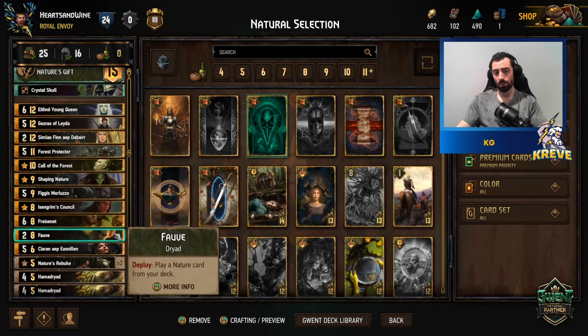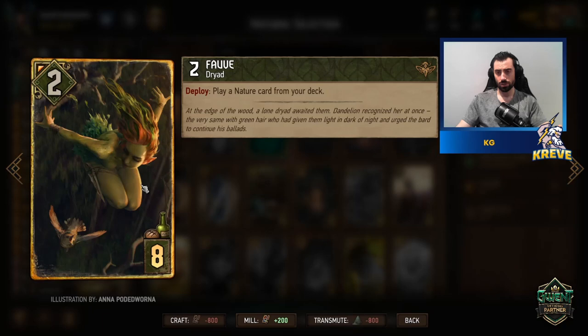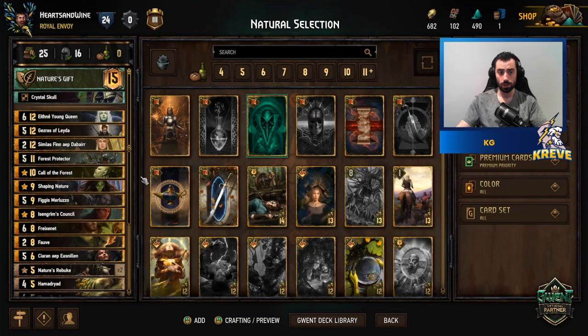A great way to get Shaping Nature out is through this card — it lets you play a nature card from your deck. It's an echo card so if you don't have Shaping Nature, your first target should be that echo. She's also a great first-round card, so keep that in mind.